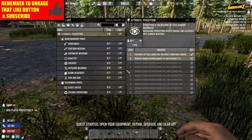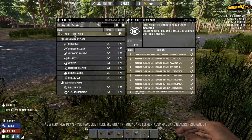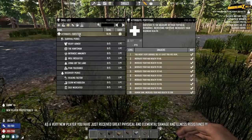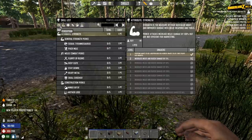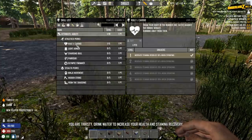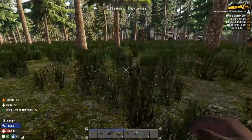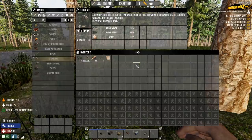All right, so I just leveled up, got 35 points, which is awesome. The first thing I'm going to do is put everything into Perception to 10, and put everything into Fortitude to 10. Now once I've done that, maybe I should save the rest of my points. You know what, I'm going to put Cardio as high as it'll go — one, I guess — and I'll save the remaining five points for now. Now we have to gather; the quest says gather a bunch of stuff, so that's what we need to do next.